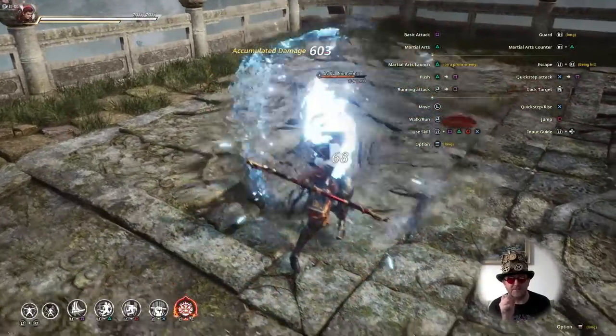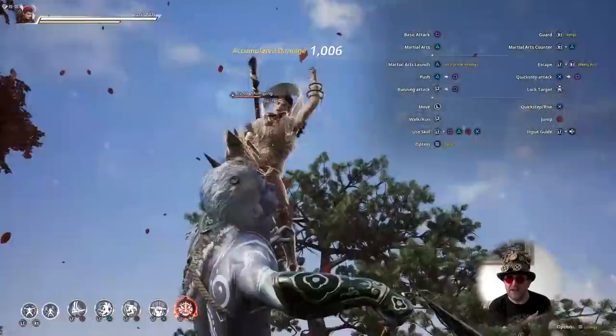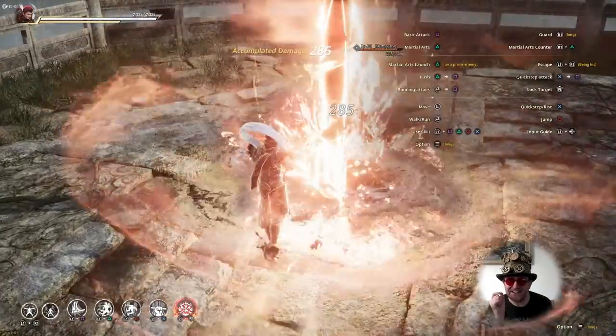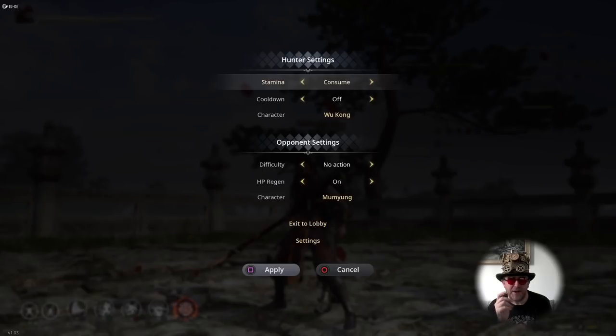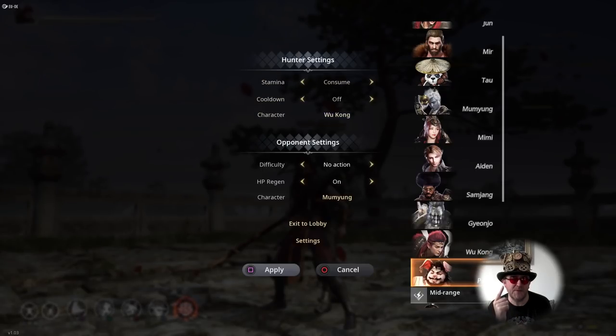Wukong looks awesome, but he just climbed up a pole and did nothing — a couple of his special moves aren't all that great and he's not all that good, to be fair. I would have spent out on him if I didn't test him first. So out of those three, Sandy is really worth a look — Sandy's awesome, with some long-range attacks that do quite a lot of damage. Pigsy is not bad either, because he does a lot of swirly attacks around him, so he might be good for looting and stuff.